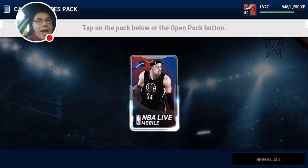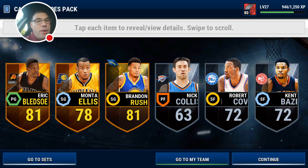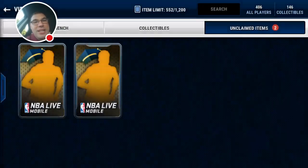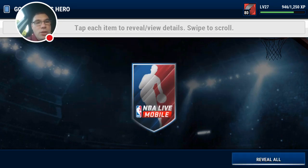Last Campus Hero pack — let's go! Brandon Rush again, Monte Ellis, and Eric Bledsoe. I'm not mad at that — not bad. Now let's get to the toppers. Drum roll, please.